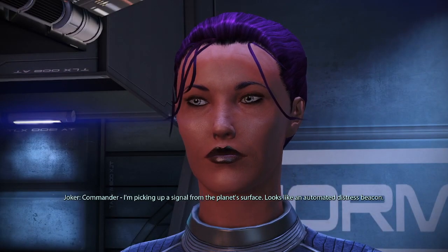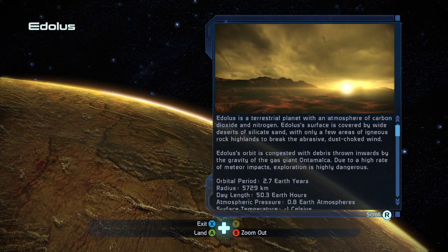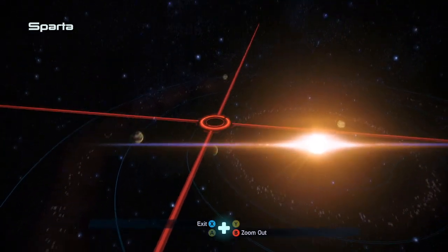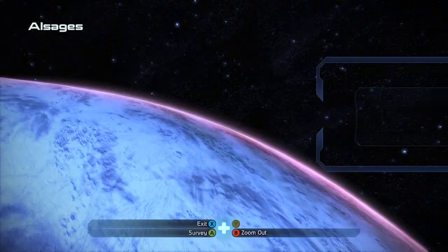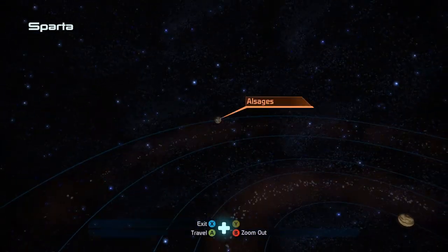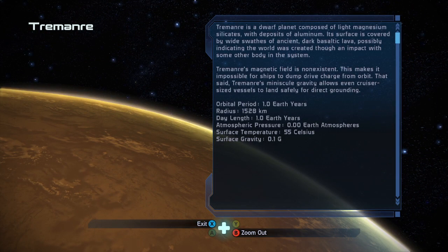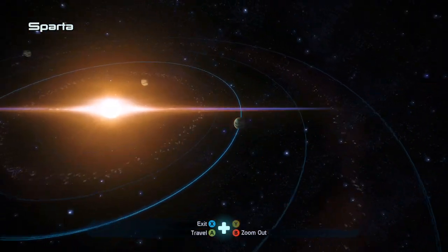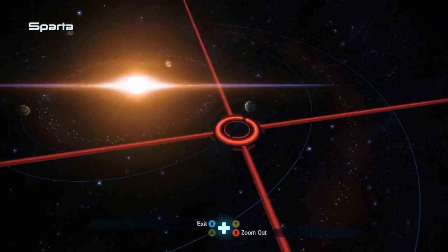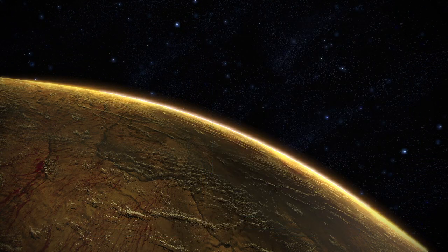Edelis has what looks like an automated distress beacon - we'll have to check that out. But first let me look at all the rest of the planets. Al Sages has another survey we can do with a rare element of plutonium - good stuff. Trey Manor - nothing we can survey here, just a little dwarf planet. Altaya again, another planet we can't do anything with. Anyway, Edelis distress beacon, let's go check it out.